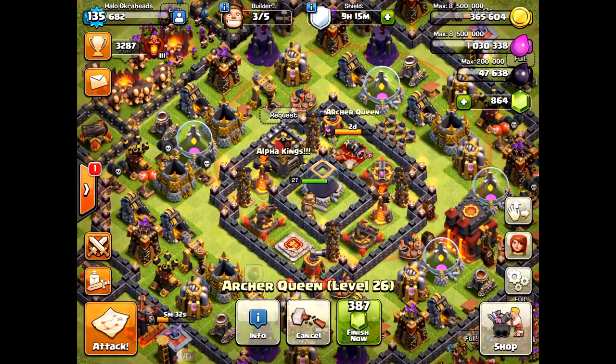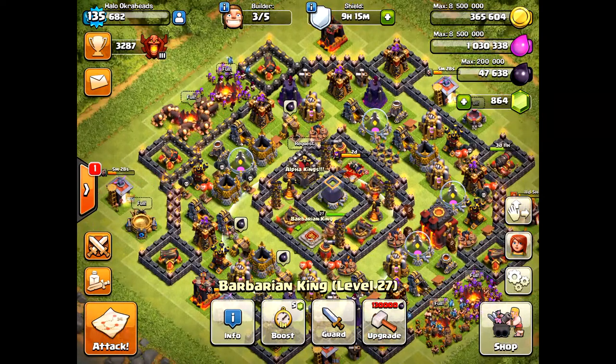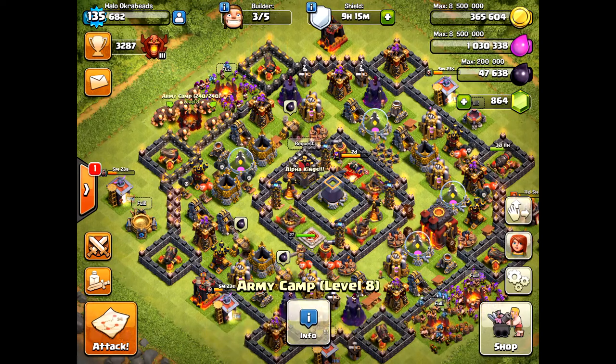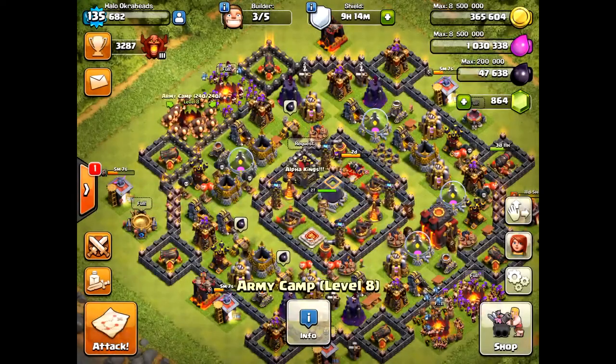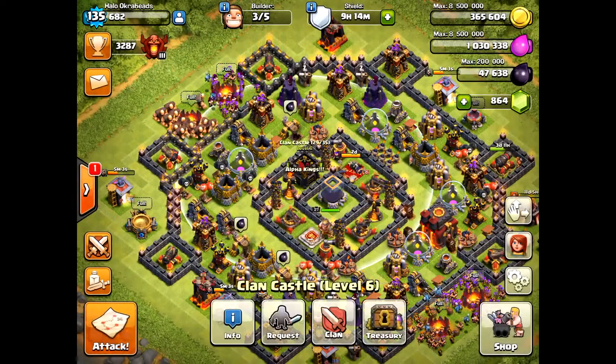The heroes — I've got to get them up, they're both at 27, about to be 27, so still have a long way to go but I'm really excited to finally finish. This is a raiding party I do without my queen and it's worked many times. I also do La Luna Tax, but with La Luna Tax obviously lava hounds cost dark elixir, so you want to save that. This is a good strategy using giants, archers, barbarians, things like that.